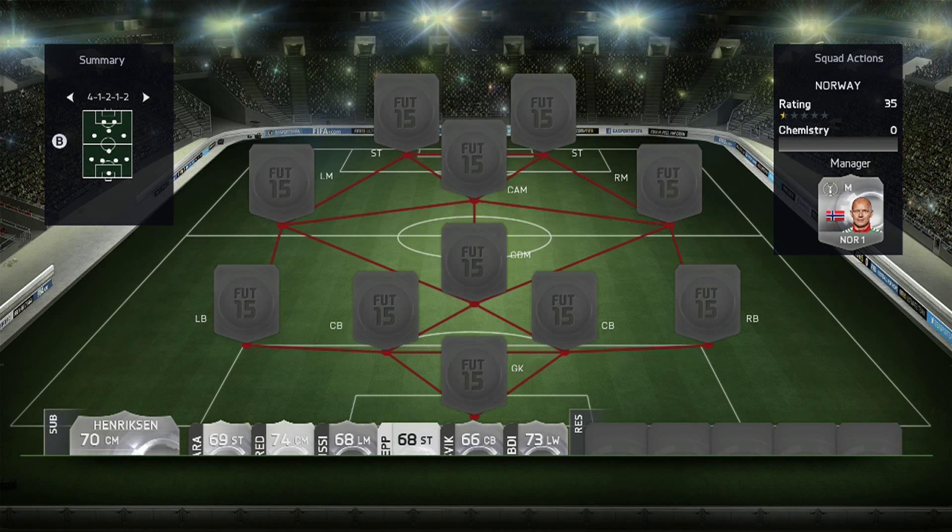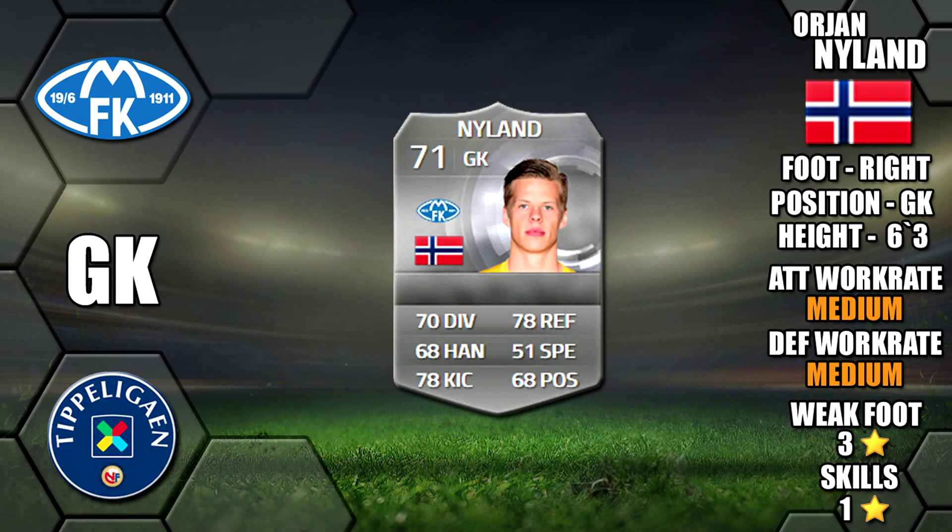Hi and welcome to our Norway squad builder. As you can see on screen we're using the 4-1-2-1-2 formation. Before we start, if you do enjoy the video please leave a like - it does help out a lot and it's much appreciated. So let's go. In net we have Nyland, six foot four tall, 70 diving, 78 reflexes and 78 kicking on card.